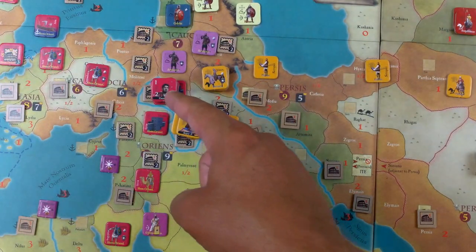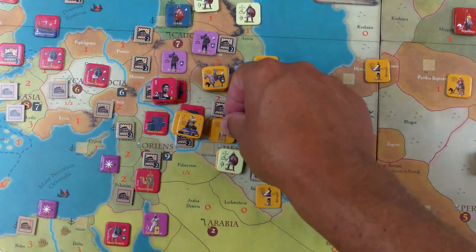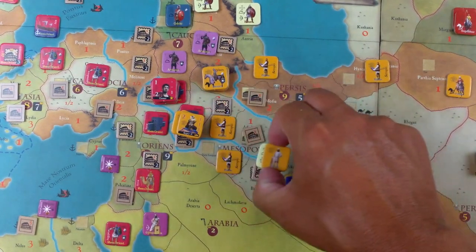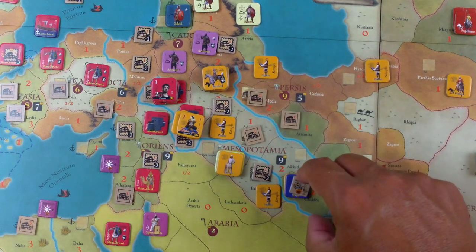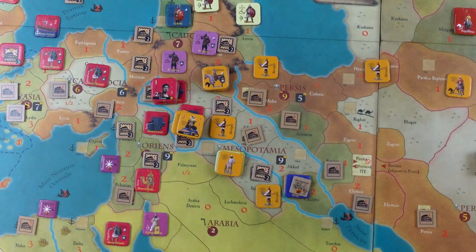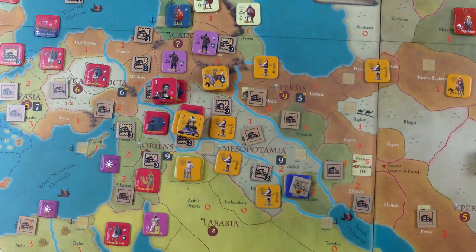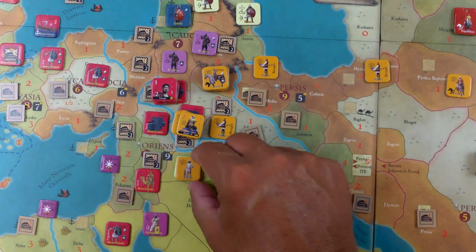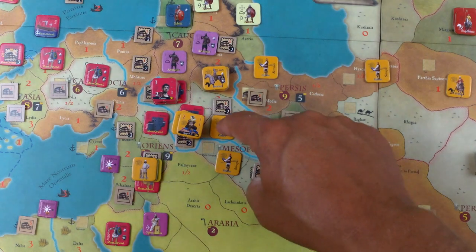Now that the Caesar is out of the way, we'll move some other units. This plain infantry is going to join with the Hiberi and Lachmids. These three guys will head out into the Palmyrene desert — that's neutral territory, so no one can intercept. The camel cavalry move right into position over here, that's two moves.